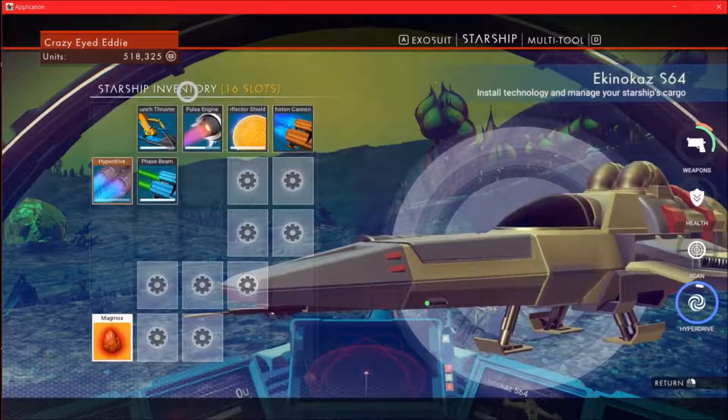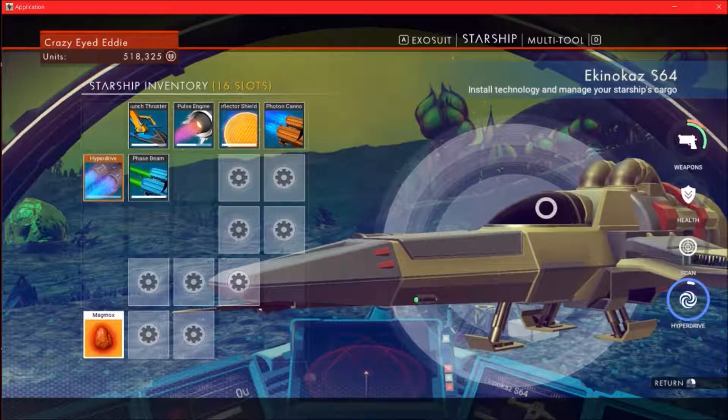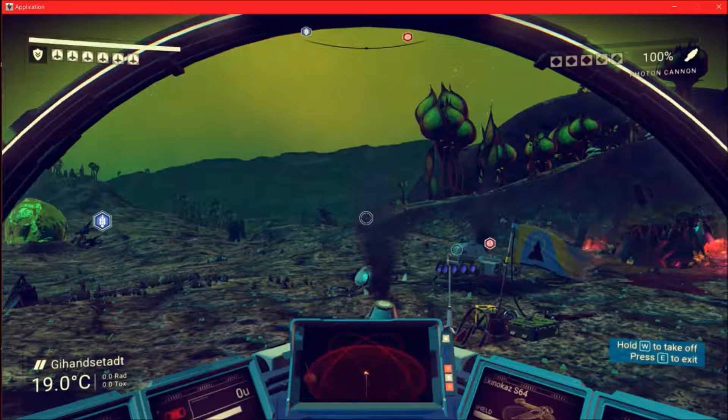So I came down to this planet. When we ended the last episode, I was at the space station outside of this planet, out in space near it. I just came down to this planet just to piddle around and I found a whole bunch of stuff.